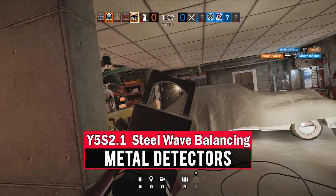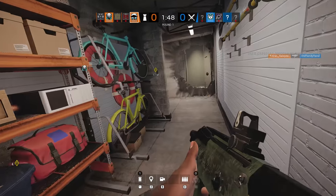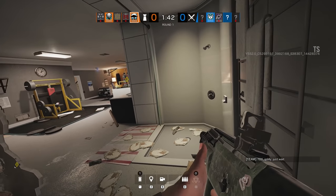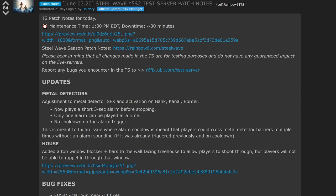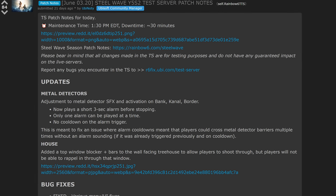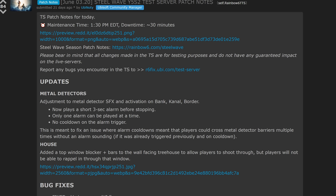First up, let's get straight to the fixed metal detectors that can be found on several maps in Rainbow Six Siege. This change is already live on PC and consoles and since I didn't cover it in my last patch update video, I thought it would be a good opportunity to show off the change here. If you already know all about this, use the chapters in the video to jump forward to the next topic. The patch notes tell us that the metal detectors will now play a shorter three second alarm before stopping, only one alarm can be played at a time, and there is no longer a cooldown on the alarm trigger. While the first bullet point is straightforward enough, I find that the latter two are a bit misleading, so let me just break down a simple before and after.